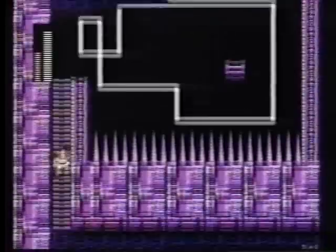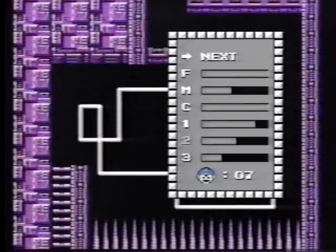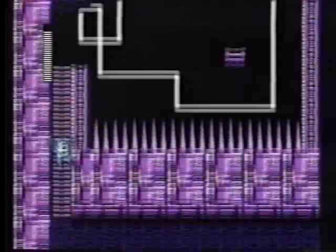Sometimes it's better just to drop off a ladder instead of climbing down slowly. Change to Mega Man and then drop to the bottom before that robot can get to the left side of the screen.